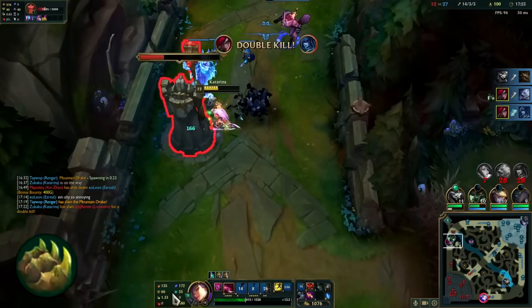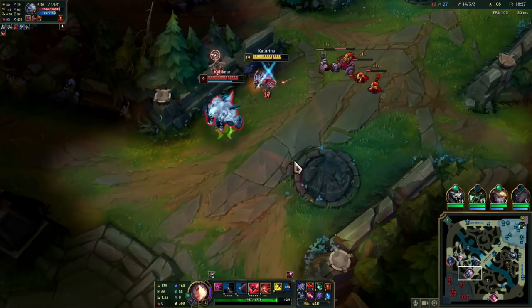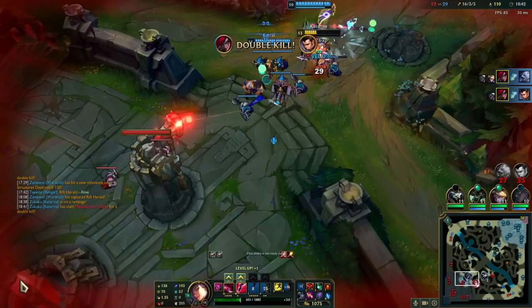You generally don't want to take Bone Plating against champs who can pop it easily, like Kassadin. In that case, you could take Second Wind. But in my opinion, it's just better to avoid poke and take a more useful secondary tree. As a secondary rune, you could go Revitalize for Conqueror or Unflinching for the extra tenacity. Resolve is just there to make sure you don't get destroyed in lane, so use it wisely.